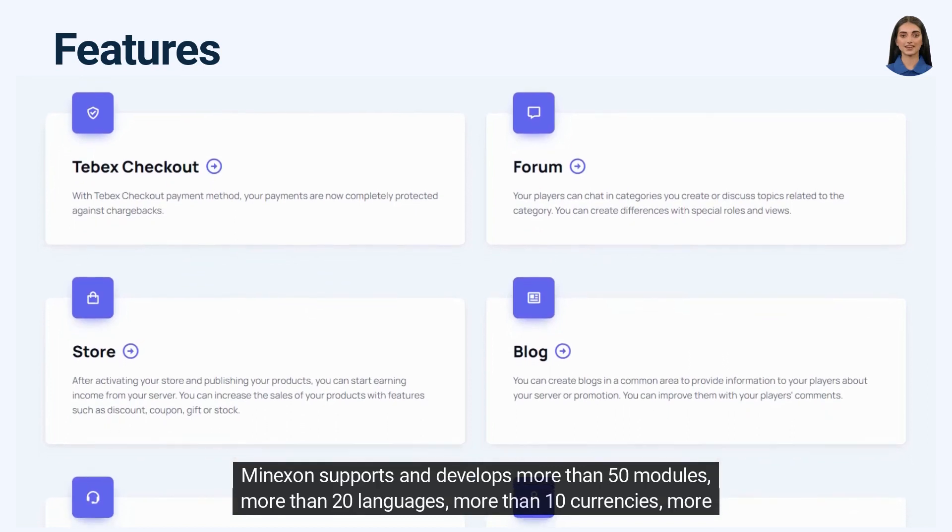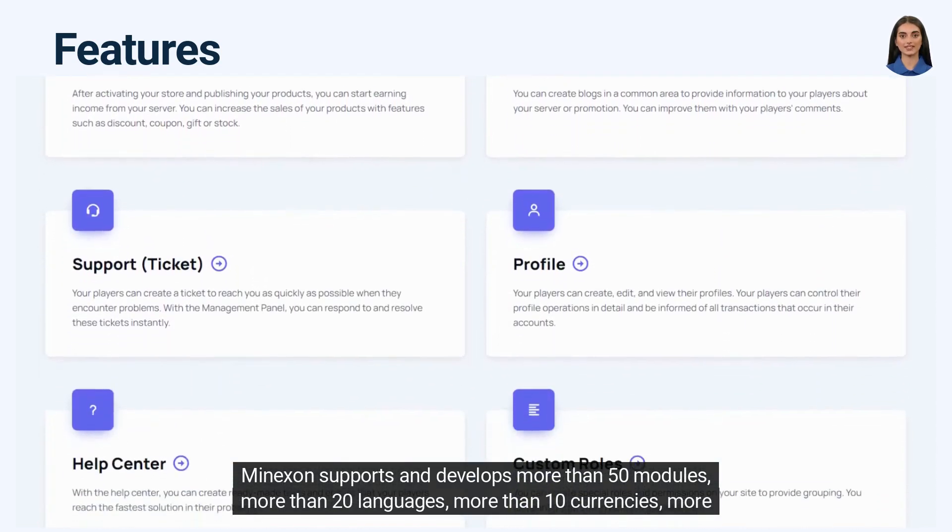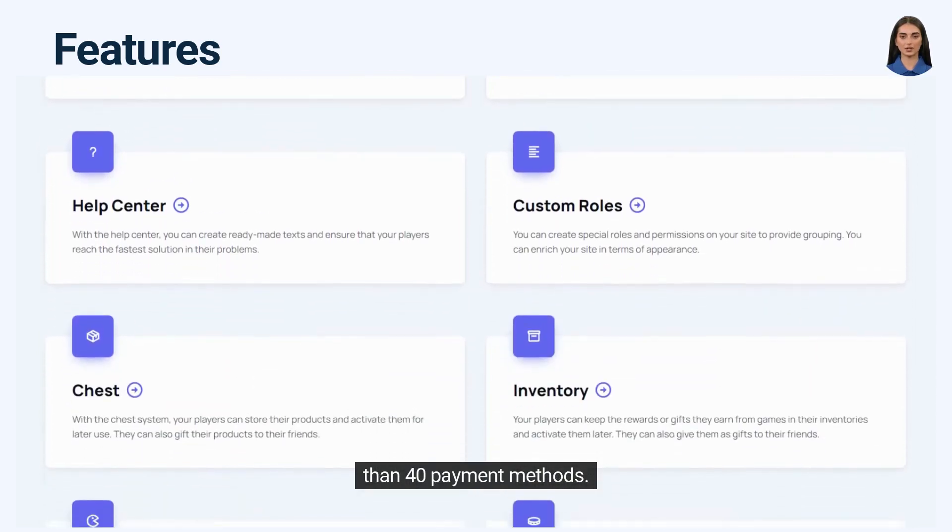Myxin supports and develops more than 50 modules, more than 20 languages, more than 10 currencies, and more than 40 payment methods.